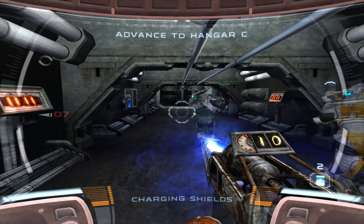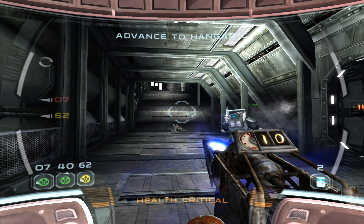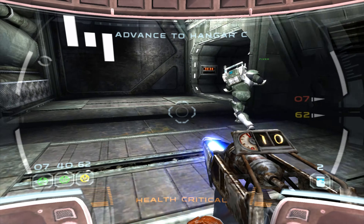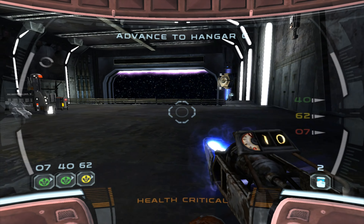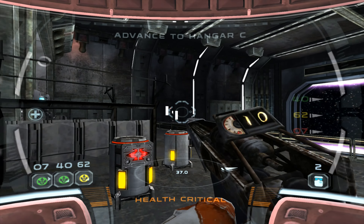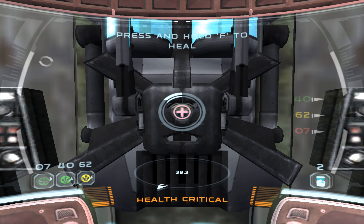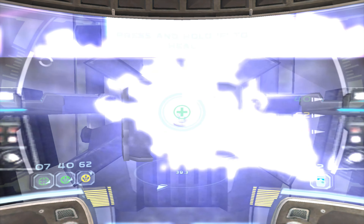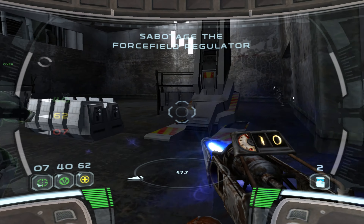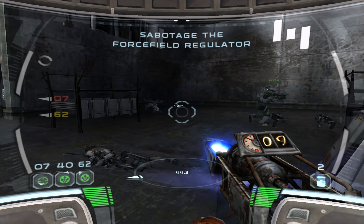You're coming up on the next hangar. Scans reveal one droid dispenser already deployed. Take him out. We got a straggler — he's running for help. Prepare for sniper maneuver, Delta. Moving into position. We've got to get down to that force field regulator. The faster you can disable it, the fewer droids you'll have to deal with. Blast! There's already another one on the way. They're going down, squad leader. Droid detectives. Much better now.